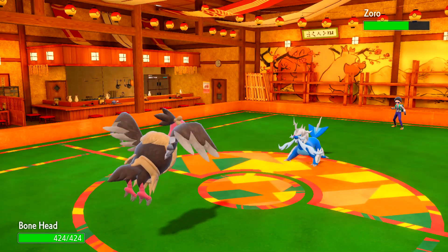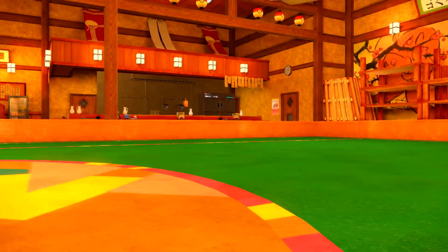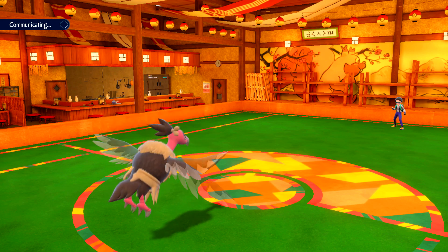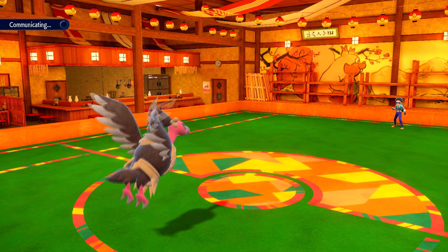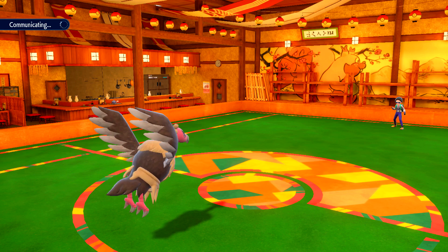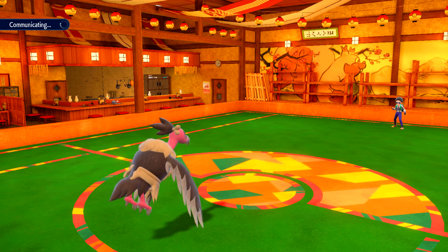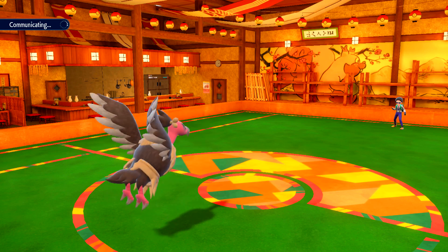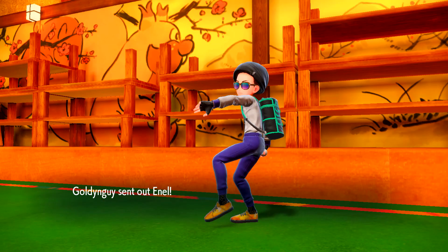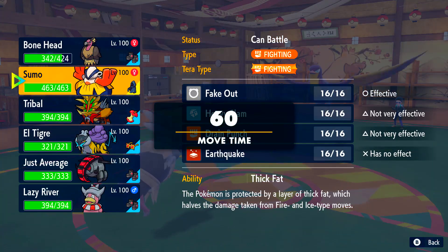I am going to go Mandibuzz. Mandibuzz is super safe for me to go into as he's just going to Flip Turn. It's going to do a little bit of damage and reveal that he is not banded, which was a threat to my team — that thing did a lot of damage if he was banded. So I'm now in with Mandibuzz and if he goes Kilowattrel I think my play is to always go into Treads, but I want to make a pretty risky play if I do see the Kilowattrel.